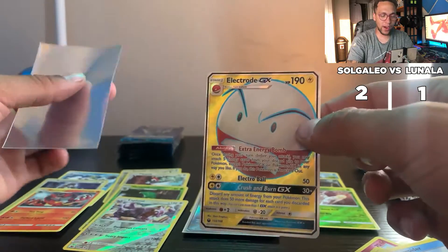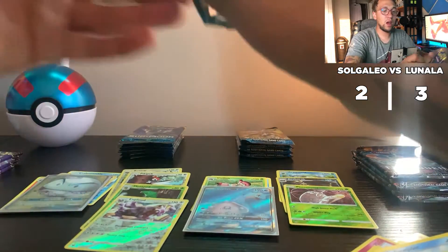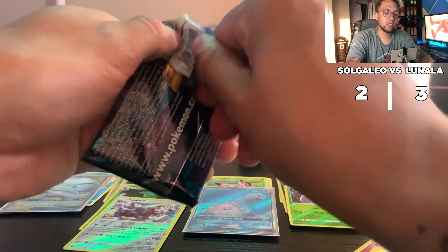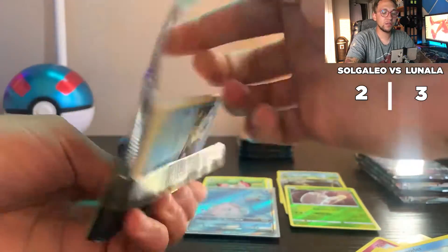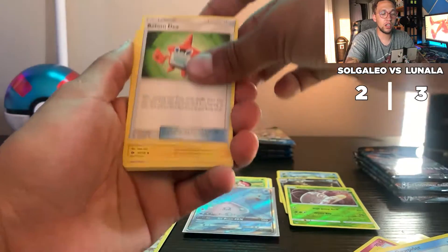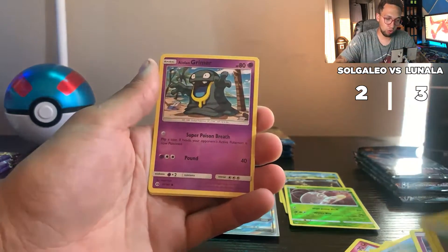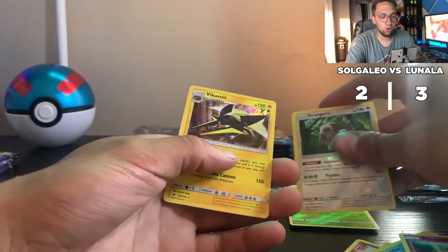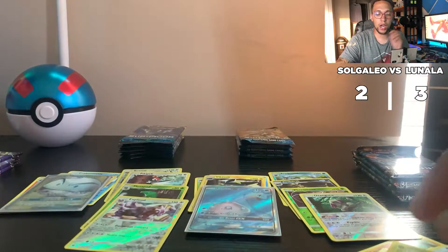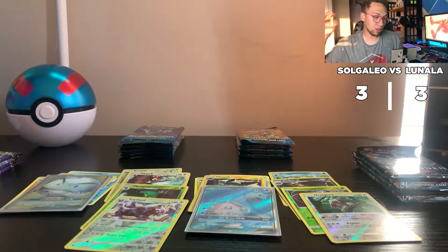Lunala is leading the way right now — what a comeback! We got an Electrode GX, holy cow. And we got the Lunala pack art on the Solgaleo side. So Solgaleo's up next. One, two, three, four — we got Drifblim, Mareanie, Stufful, Togademaru, Alolan Grimer, Oranguru, and a Vikavolt holo hit for Solgaleo. So it is now tied three to three!